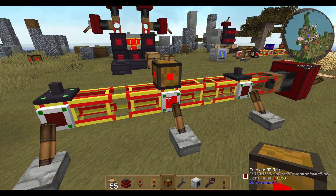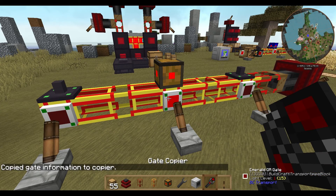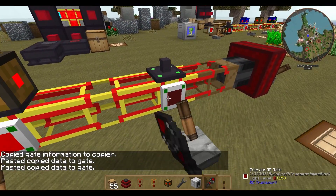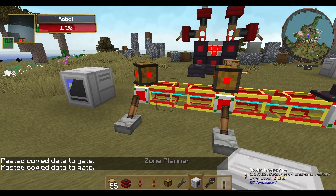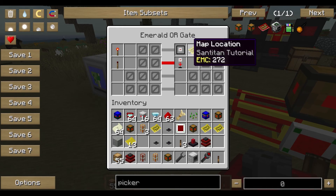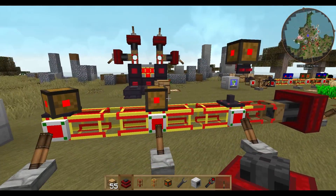If we want to copy the settings of this gate, we have a nice little tool called the gate copier. Right-click on the gate, then shift-right-click on the gate you want to copy, and all the things you've set up — including the map location — are also copied to the other gate. This is quite useful.